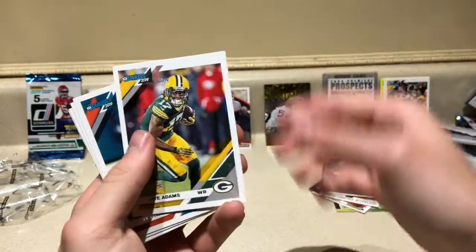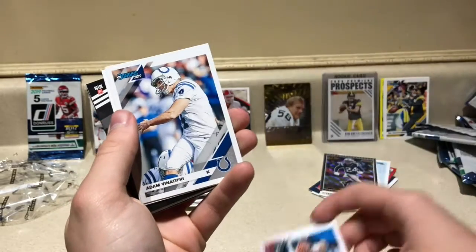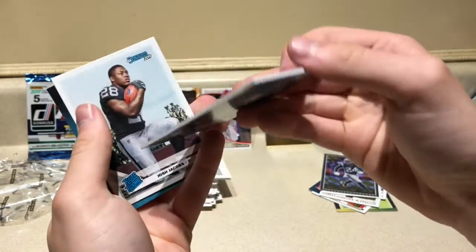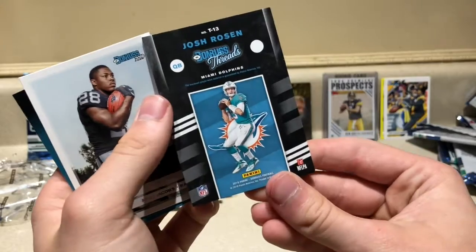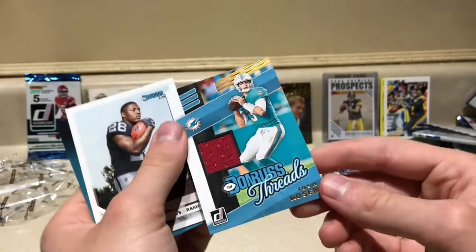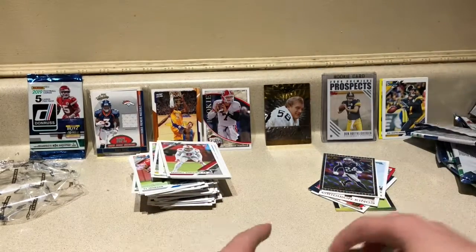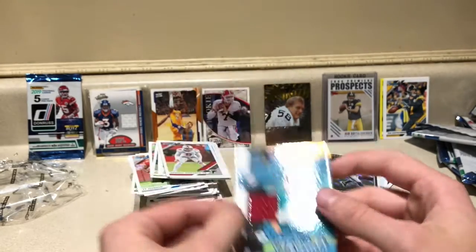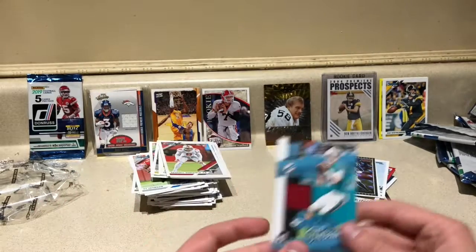Thick pack: Bobby Wagner, Davante Adams, Kenny Stills, C.J. Uzomah, Adam Vinatieri, Alvin Kamara — and a Josh Rosen threads card! A Cardinals thread even though he's on the Dolphins now. Finally Josh Jacobs as the extra card, but the hit is the Josh Rosen jersey card. Not bad at all! Thanks for joining — drop a like, subscribe for more, and have a great rest of your day.